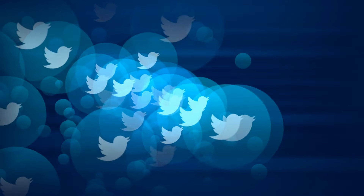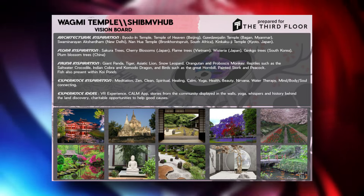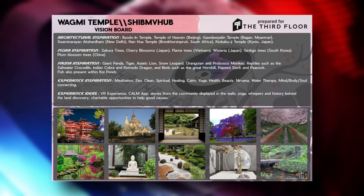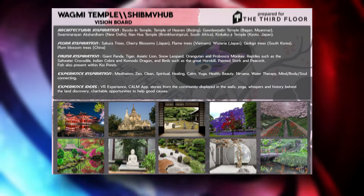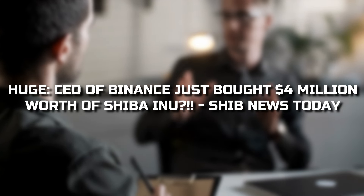However, the team offered users the WAGMI Temple hub in a unique way, and the response was spectacular. In this video we will talk about the CEO of Binance buying $2 million dollars worth of Shiba Inu, and today's SHIB news.